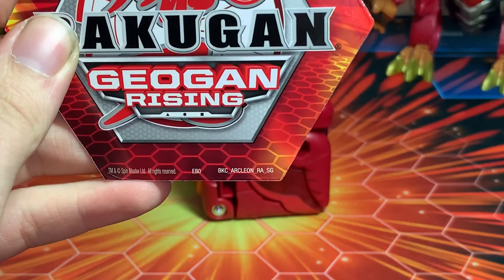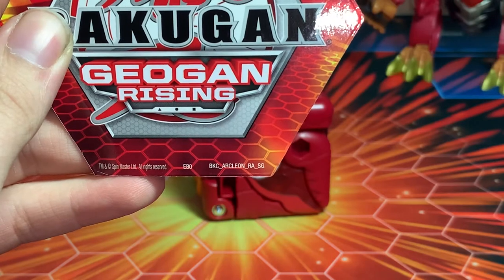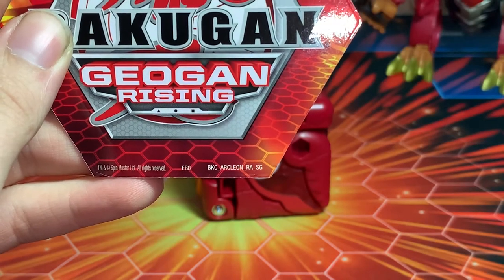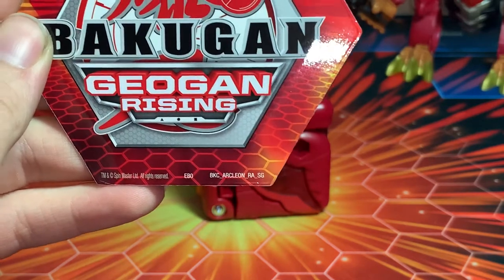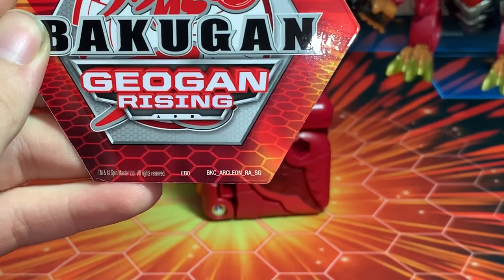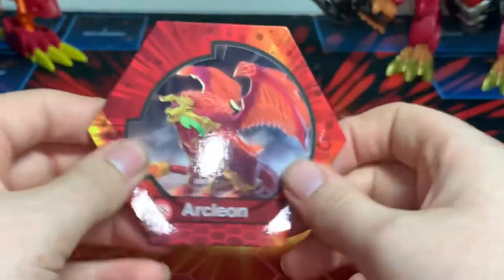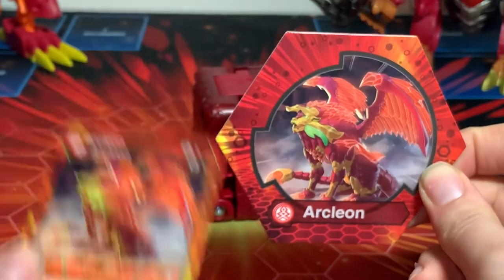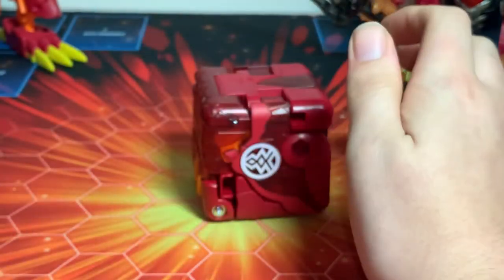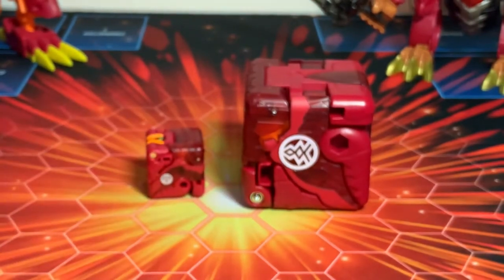The numbers on this one: Bakugan Core BKC Arcleon, Rare, SG — I'm blanking on the full set name since we don't have it here in Canada, which is unfortunate. But yeah, it's just the character straight copied from that set.